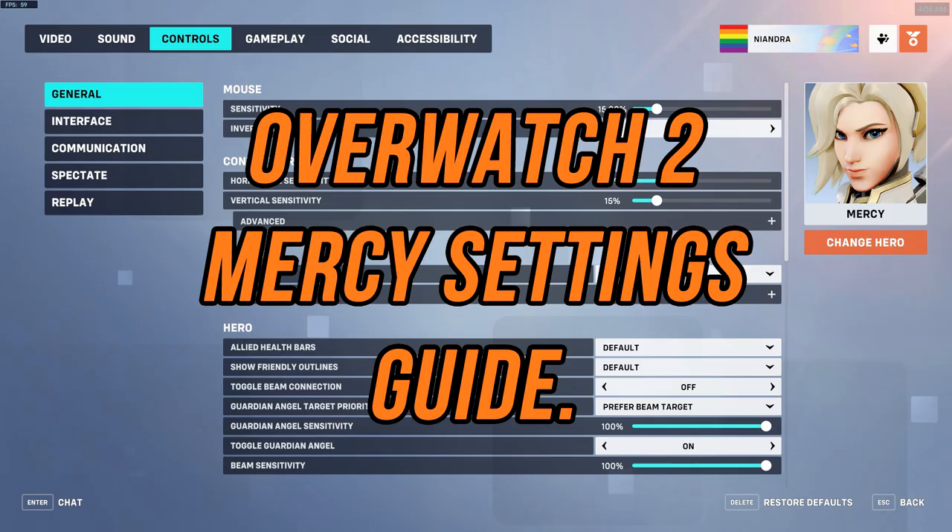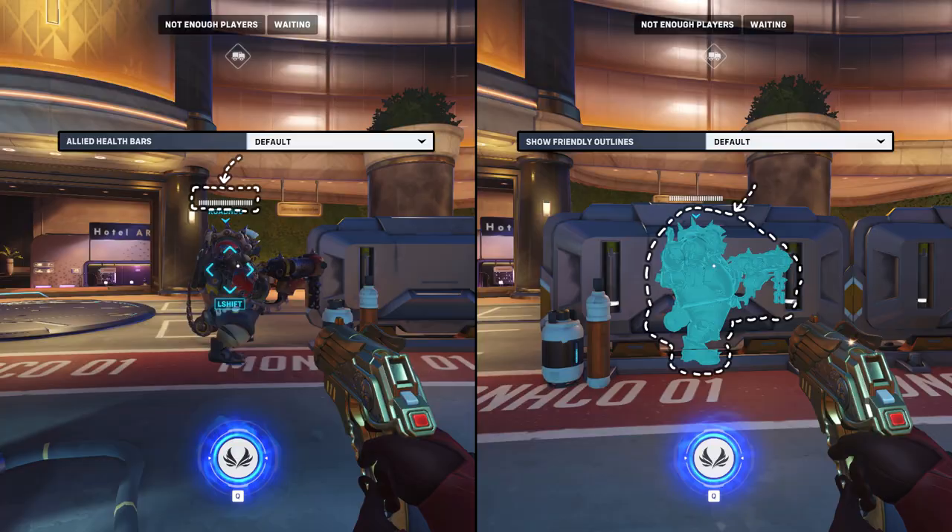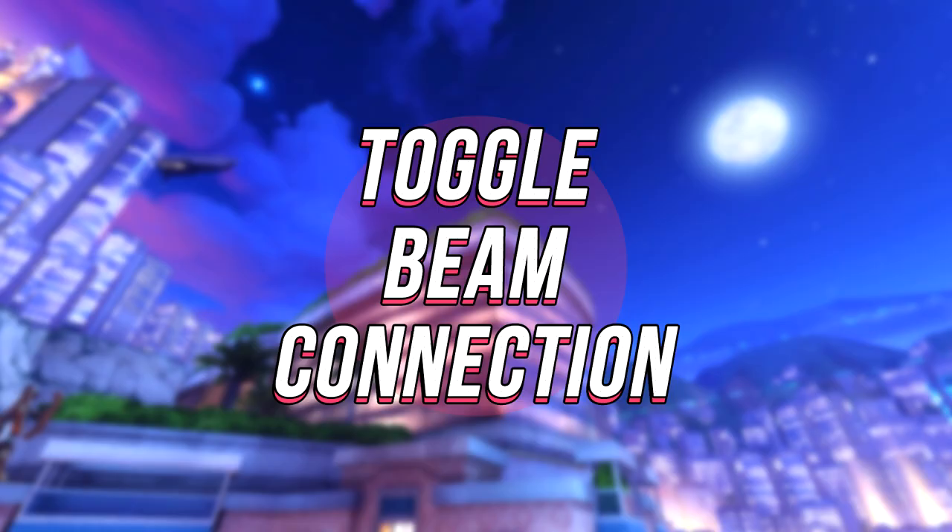Hey there, my name's Deandra and I thought I'd do an updated video about Mercy's settings, primarily aimed at those new to Overwatch and also Mercy. At the top we have allied health bars and show friendly outlines which look like this and should just be left alone, so I'm going to move past that.